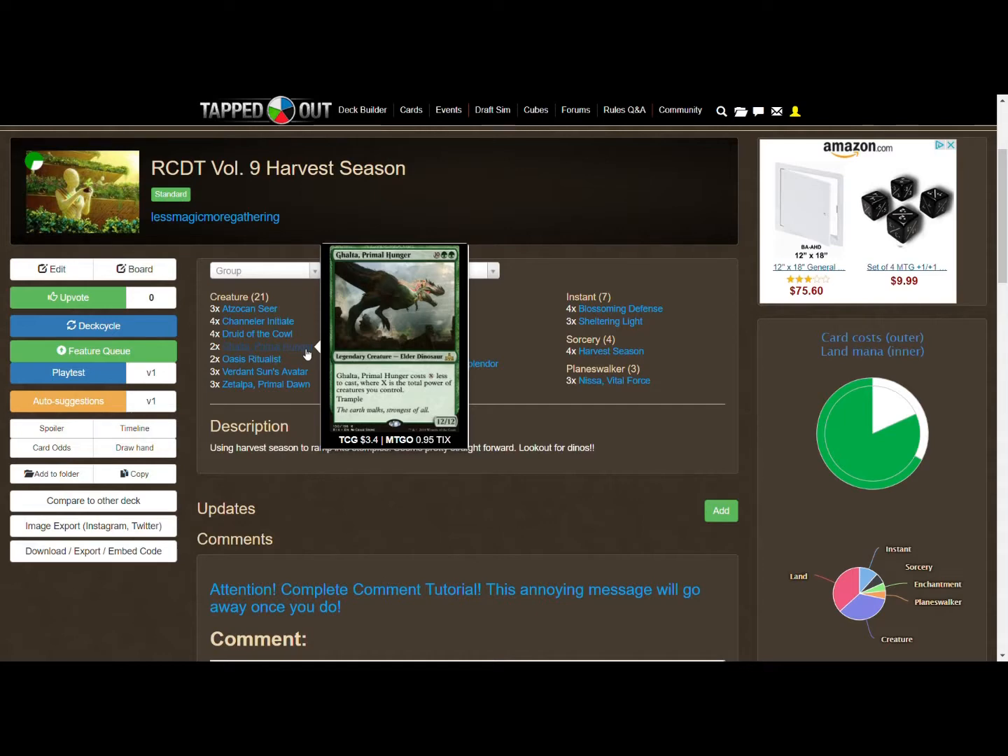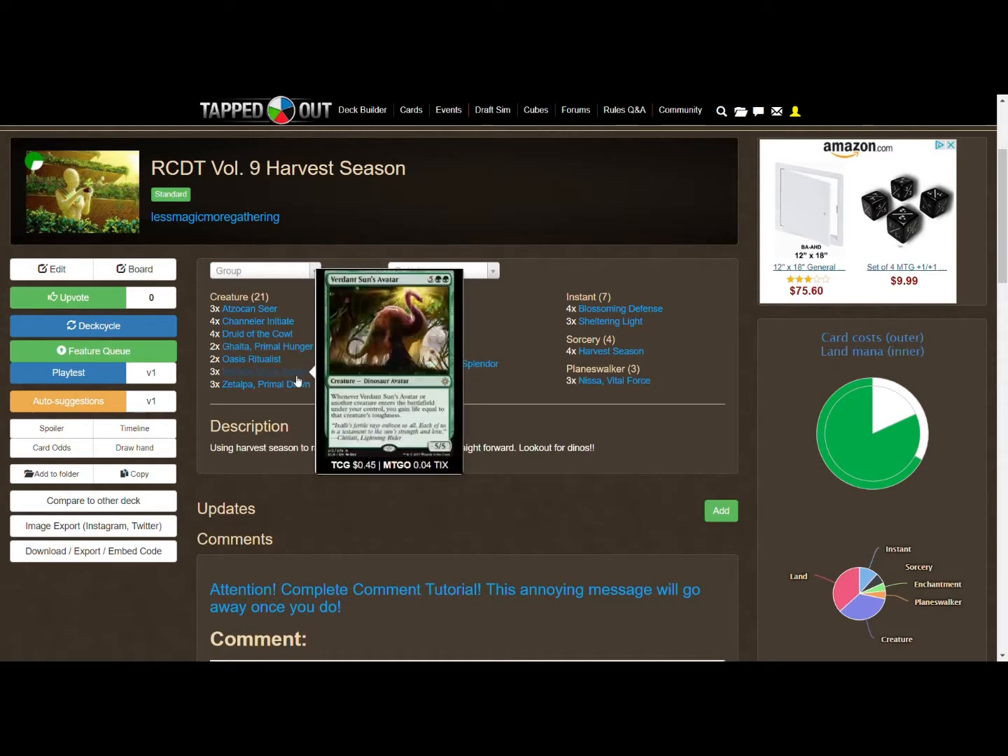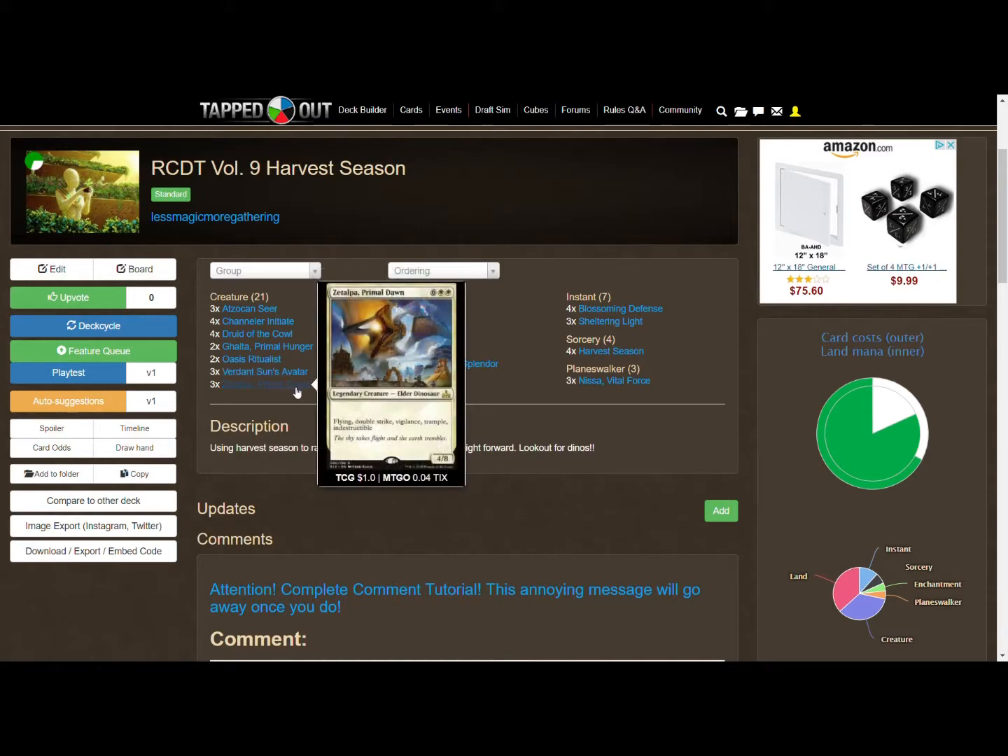Then you cast Ghalta — if you've got all these mana dorks and your Verdant Sun's Avatar, Ghalta is probably going to cost two most of the time. You get Ghalta out there and you gain 12 life for it if you've got the Avatar out. We've got two copies of Ghalta and three copies of Verdant Sun's Avatar.